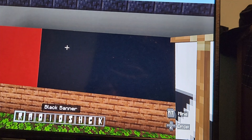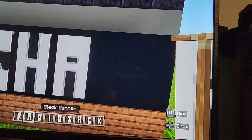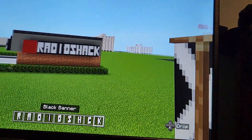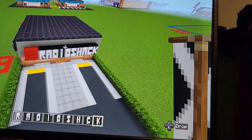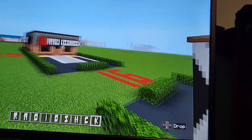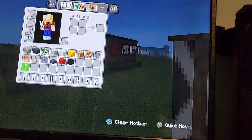That's actually the first time I've put the sign on a building three times. So once you've got the banner signs on, that is actually the outside of Radio Shack complete. We're only 11 minutes into this tutorial and we're already done with that.